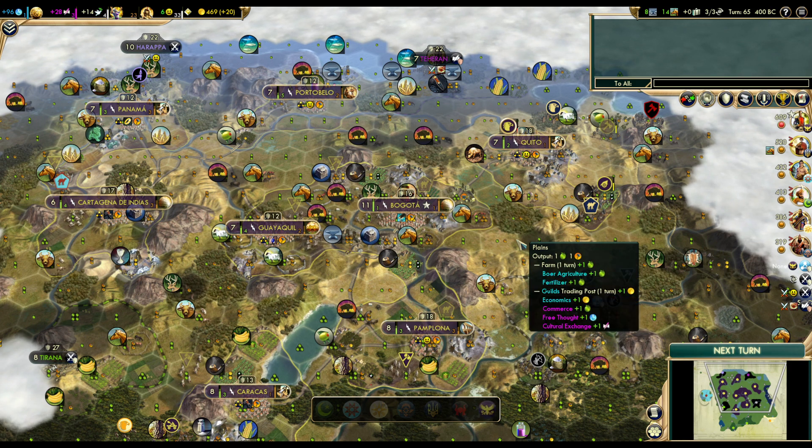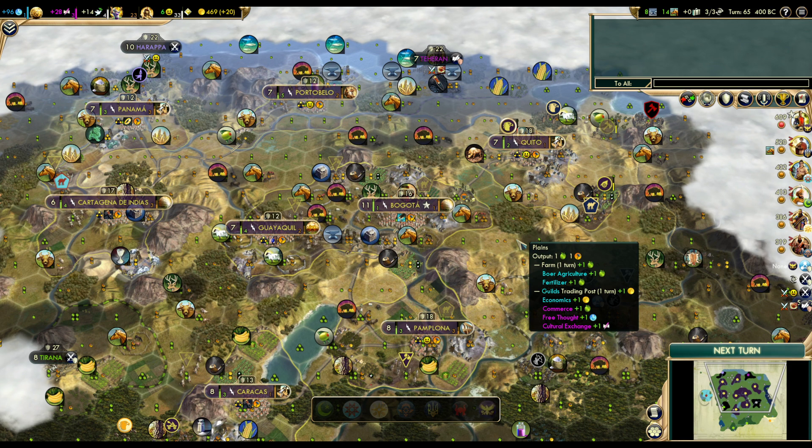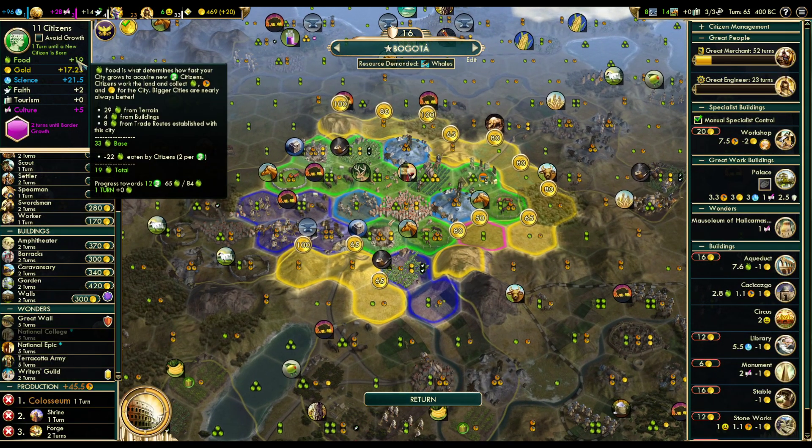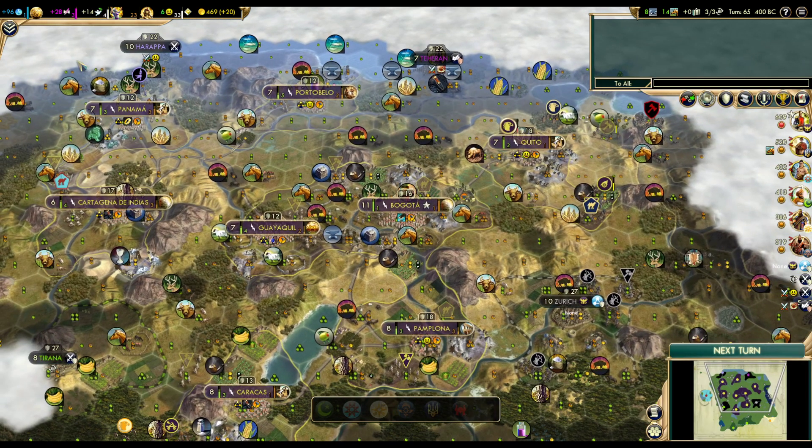I'll give you a spoiler: none of them are correct — not exactly. Bogota is growing this turn just by pure chance. I happen to have exactly the amount of food I need to grow to pop 12. This is very useful because any food I have next turn will be the amount provided by the aqueduct, which makes calculating what the aqueduct provided very simple. Let's go ahead to next turn and see how much food I have.